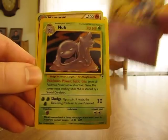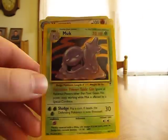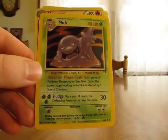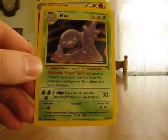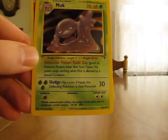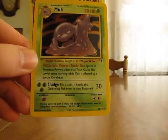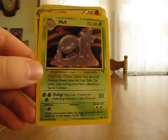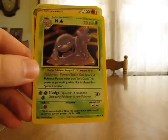The last special condition is Poison. This is a Muk card from the Fossil set. It has Sludge, which says flip a coin — if heads, the defending Pokemon is now Poisoned. When a Pokemon is Poisoned, you put a poison counter on it and place one damage counter on it between each turn. Some Pokemon have a special move where you have to place two, three, or even four damage counters per turn, so you just have to read the card's description to determine how many damage counters to place per turn.